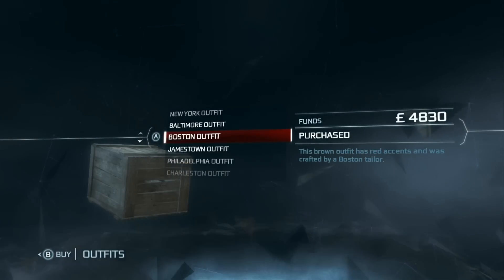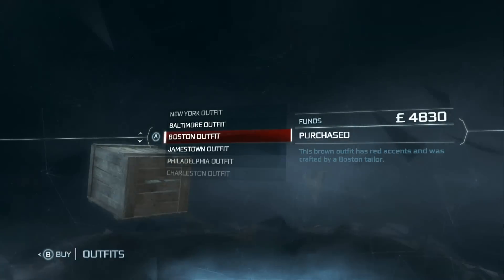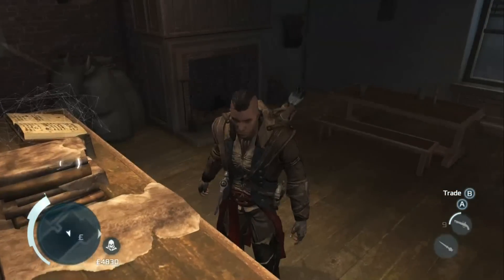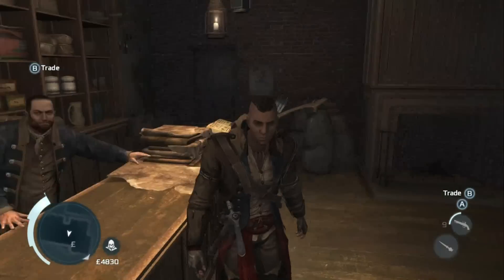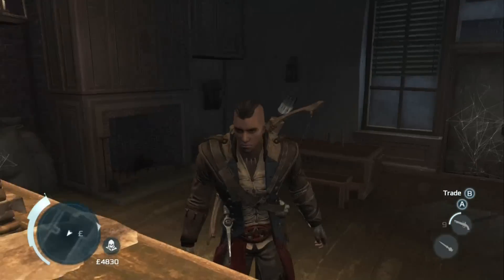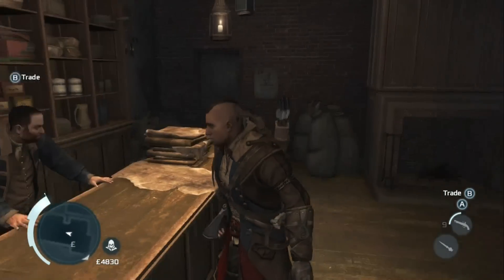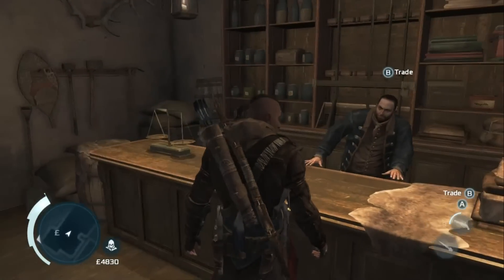Up next is the Boston outfit — brown with red accents. You can see how different this one is from Baltimore. This one actually looks a little more brown than the previous one. Aside from that it's not very different, but you can see a little bit of blue added in there, still got the red trims, white collar, white hood, and then the coat itself is brown.